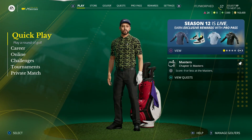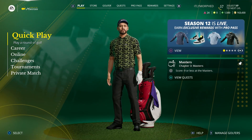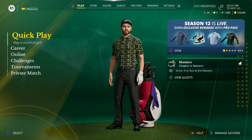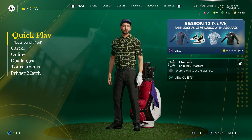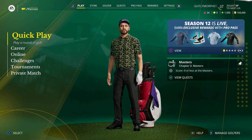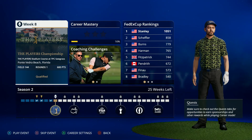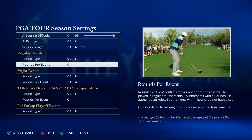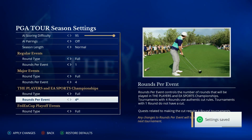Alright everybody, welcome back to EA Sports PGA Tour. It looks like the menu colors have changed — I don't know why, or maybe that's just my monitor. I think that's just my monitor. For some reason the colors are a little bit weird. On OBS what you guys are seeing it's very normal, strange. But anyway, we're doing career — we're gonna go ahead — why did I only get one of four? Weird. You can't even do a quick round.